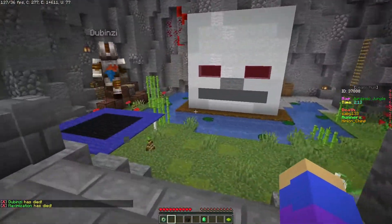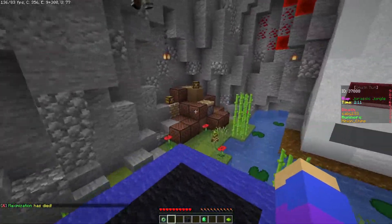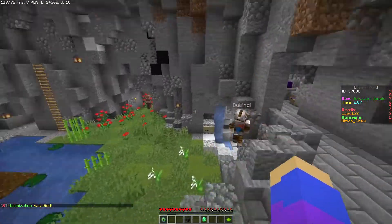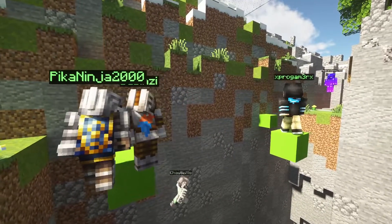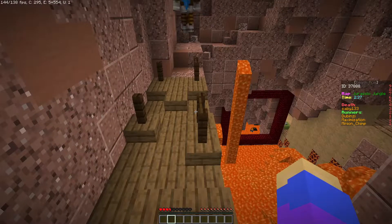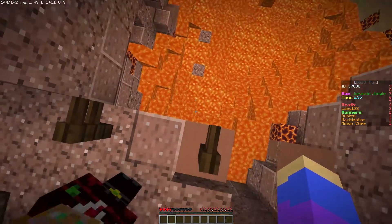Death Run is surprisingly easy to pick up. Games are capped at five minutes but are usually shorter. That way, if you die, you're right back into the action after only a bit of waiting. In your time waiting, you can even spectate the game and cheer on the other Runners. This selection of fast-paced options keeps the experience fresh for hours on end.